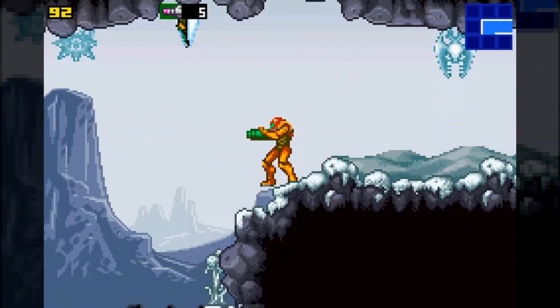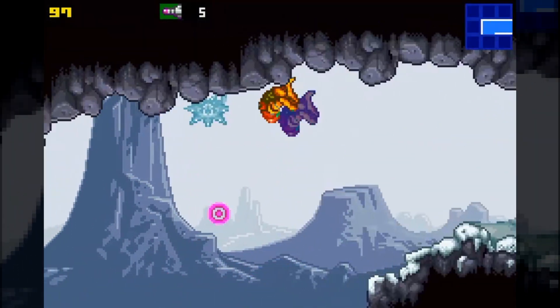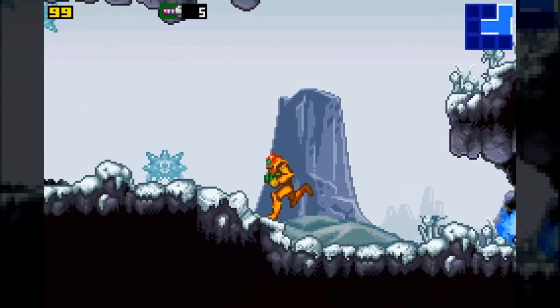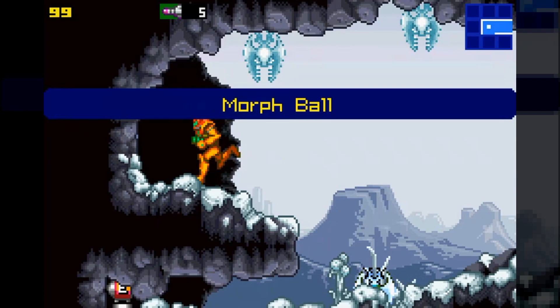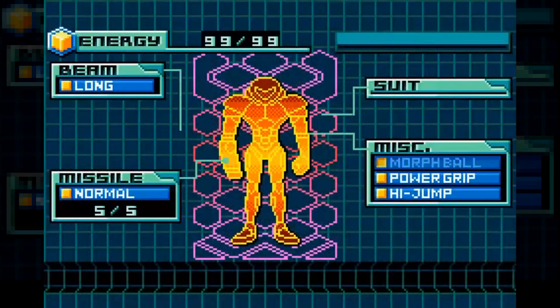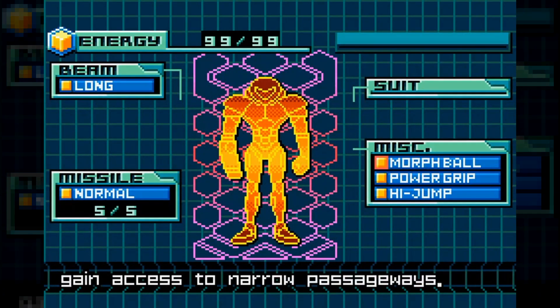By the way, that glitch in the intro where you can escape — it's fixed in the version you're playing. Like wall jumping? Yeah, it's fixed. The problem was that I put a slope there that you could grab onto.